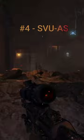Coming in at number 4 is the SVU. This is probably the second strongest sniper in Black Ops 2 Zombies, right behind the DSR of course. But for only a thousand points, it's a pretty good wall weapon.